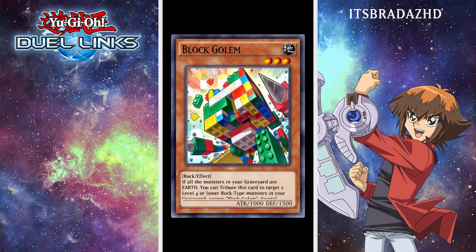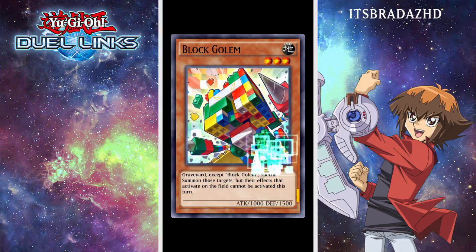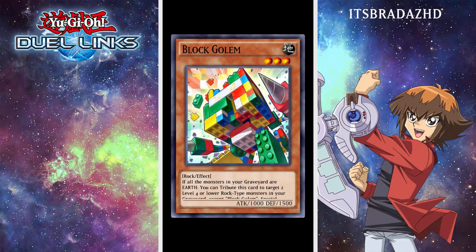Next, from SR, we have Block Golem. This is the card I thought was going to be Yu-Gi's specifically, and I've never actually seen this guy before, so let's see what he has. Rock Monster — if all the monsters in your graveyard are Earth-types, you can tribute this card to target two Level 4 or lower Rock Monsters in your graveyard and special summon them, but their effects are negated. That's actually really good for Magnet Warriors.